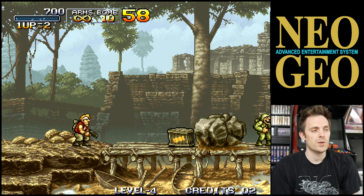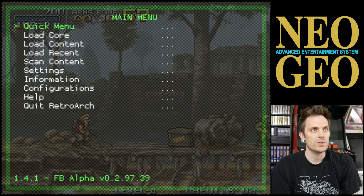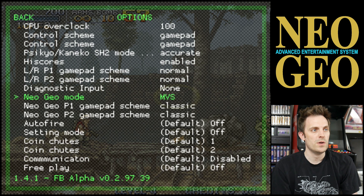What I'm going to do is go ahead and press Start and then Select, which is going to take me to the RetroArch main menu. From there, I'm going to go into the Quick Menu, go down to Options, and where it says Neo Geo Mode, I'm going to change that to Uni BIOS.